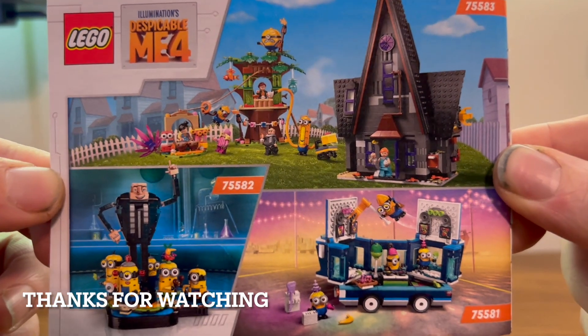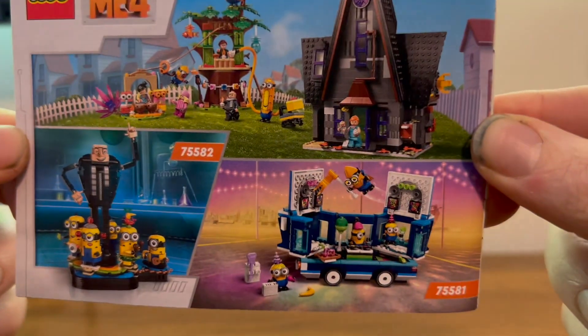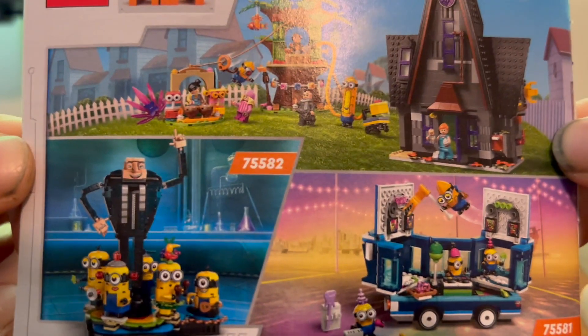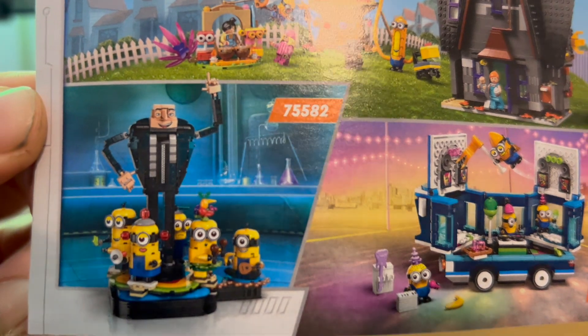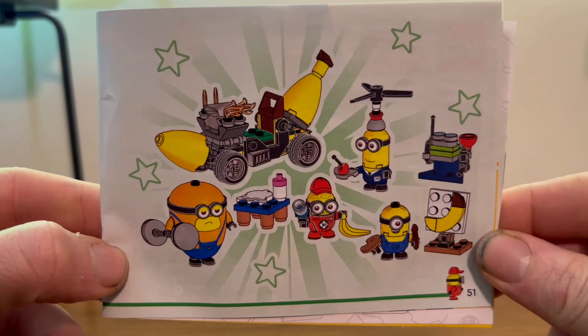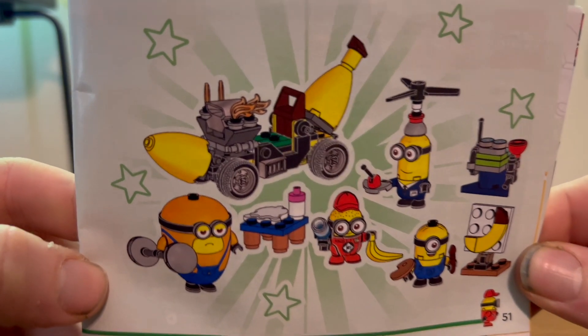We also have a look at some of the other sets from this wave — who knows if we'll get any more sets — but you also get this creepy-looking Gru and more minions. Congratulations, you did it — you built a banana car!